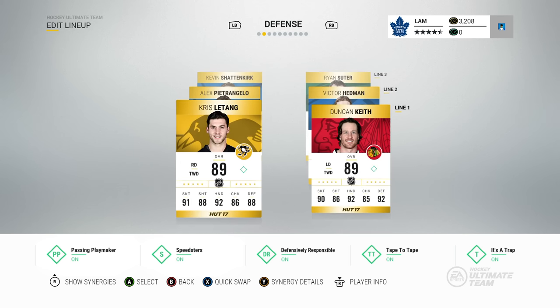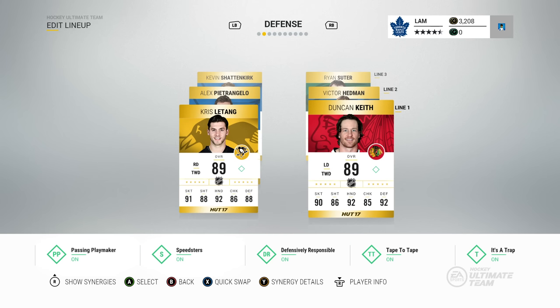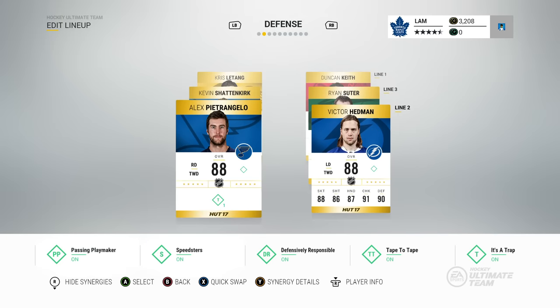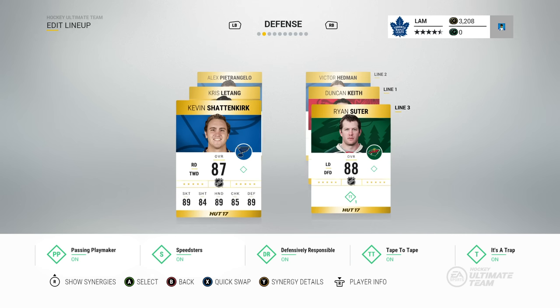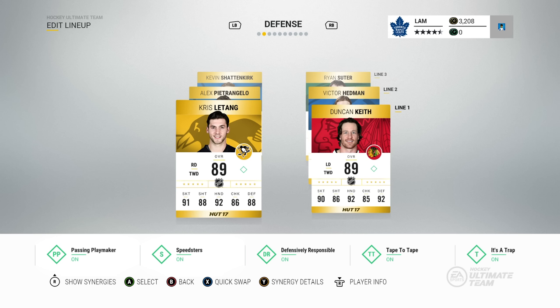Going to the defense — I really think this is the best strength of this whole roster. Not only do I have really good offense, but I have a great defensive core with Letang, Duncan Keith, Victor Hedman, Pietrangelo, Shattenkirk, and Suter. All those defenders are solid for defending breakaways and odd-man rushes. The reason these cards are even better is because all the synergies work: Duncan Keith tape-to-tape, Chris Letang tape-to-tape, Pietrangelo it's-a-trap, Hedman it's-a-trap, Suter tape-to-tape, Shattenkirk tape-to-tape. You're buying a Chris Letang with 91 skating, 88 shot, 92 hands, 86 checking, and 88 defense, but also getting those synergies working on top of that.